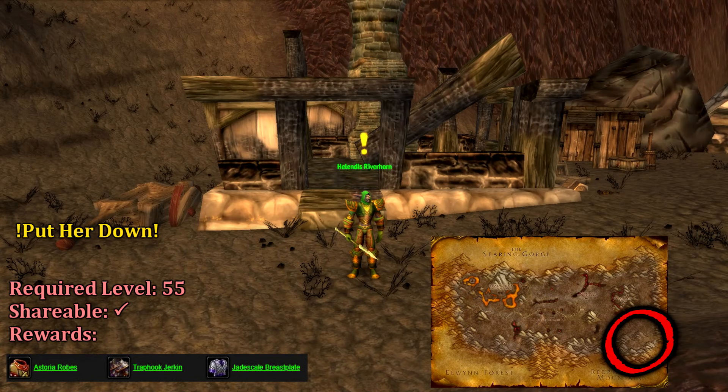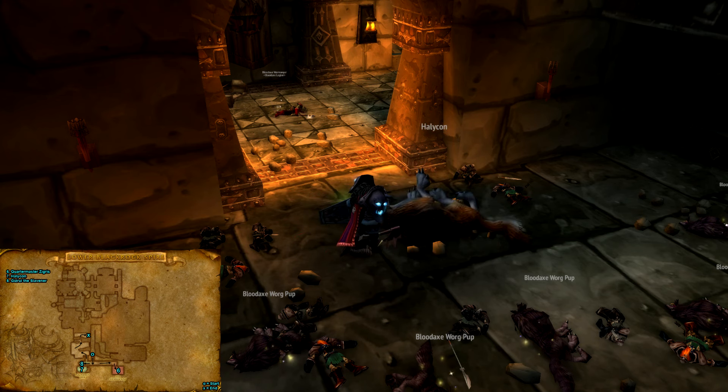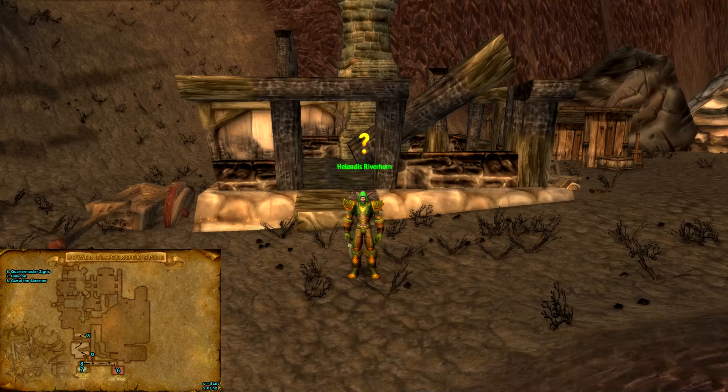Our first alliance quest begins from Hollendous Riverhorn in Morgan's Vigil. Riverhorn will give us Put Her Down, which will simply require us to kill Halakon, just like the horde quest. Upon bringing the warg death, return to Riverhorn.